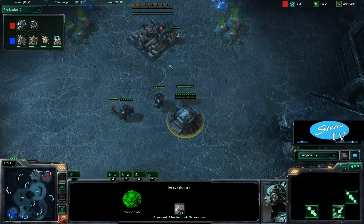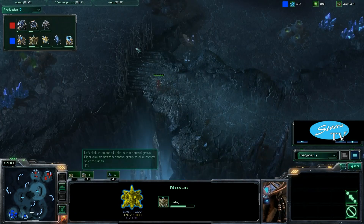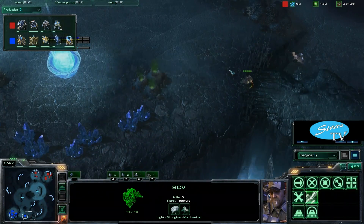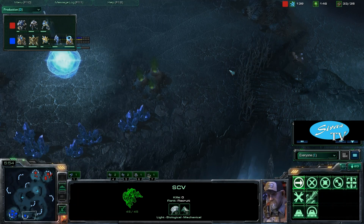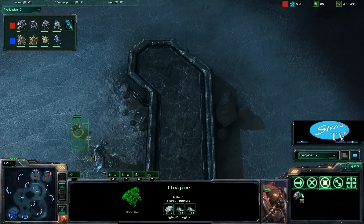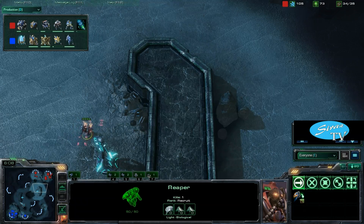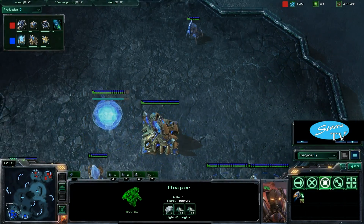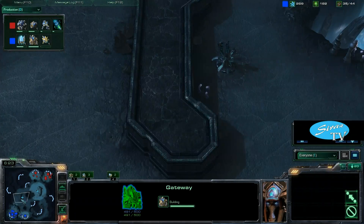NextGenius probably just going to go heavy gateway. And I need to put it on the production tab because everybody likes production tab. The SCV — I thought that was going to be a Reaper — going to check for the expansion, finds it, and just runs away. He got what he needed, he got the scouting information. I really like this Reaper; it's such an effective early scout. You can put it in cool positions like up near the watchtower or run into your opponent's base — just a really cool early scout.